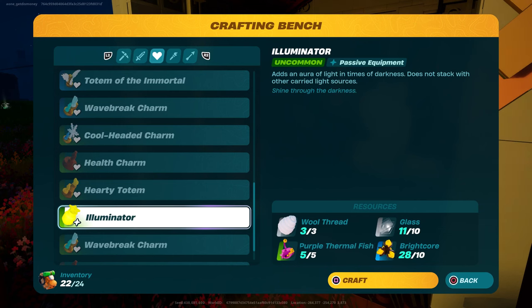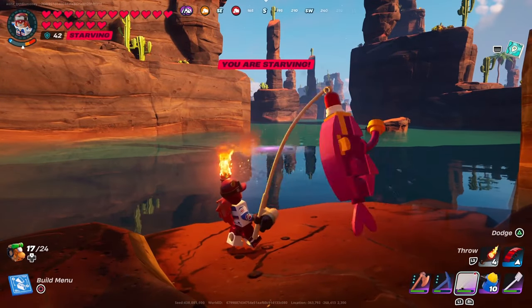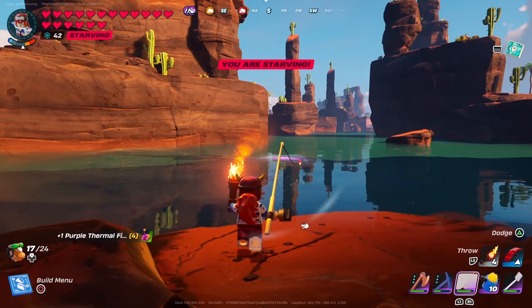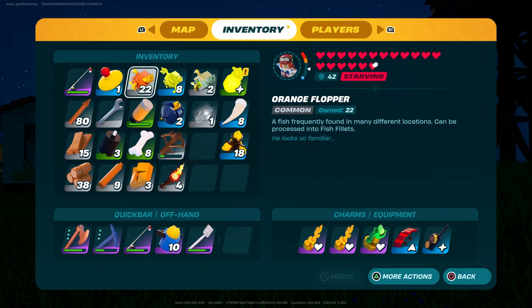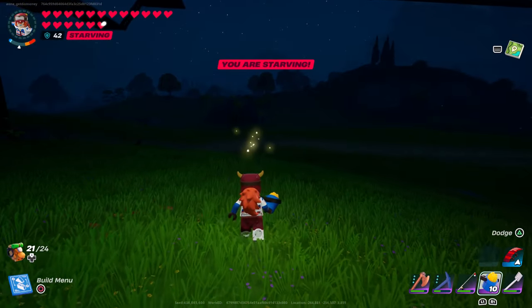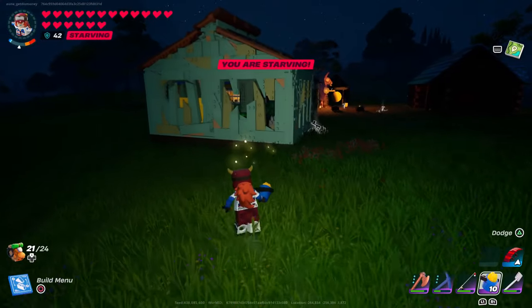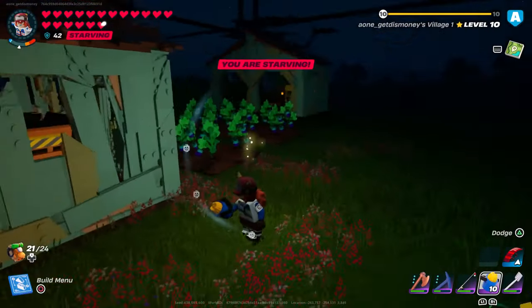There's also a new charm called the illuminator. A really good location to find the purple thermal fish needed to craft it is the dry valley lake — I found five there today. You can also find them in the grassland shore and dry valley shore areas. It doesn't take up a charm slot; it's more of equipment that takes the place of your compass. It lightens up the area around you, pretty much looking like fireflies following you around. It's not quite as bright as a torch, but if you have it equipped you don't really need a torch anymore.